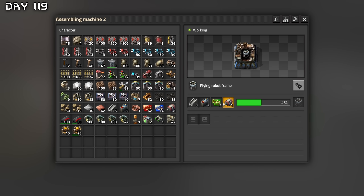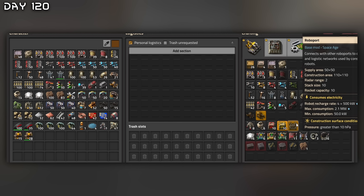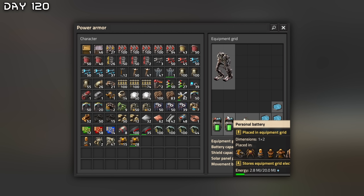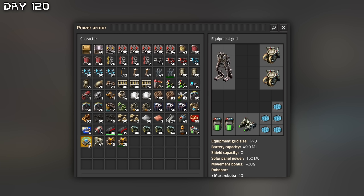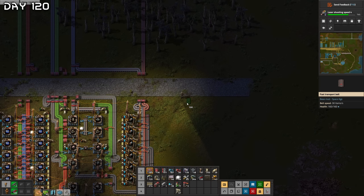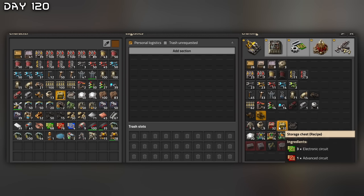Got the robo ports. All the robots will go in here. Takes quite a while to craft the flying robot frames. For the equipment grid — personal batteries, night vision. I'll need more robo ports, so automate that at the mall. I need more red circuits. Exoskeleton feels very nice. Energy is looking all right but I might need more portable solar panels. Too much on the left lane — fix that. Now that I have robots, they will build for me.